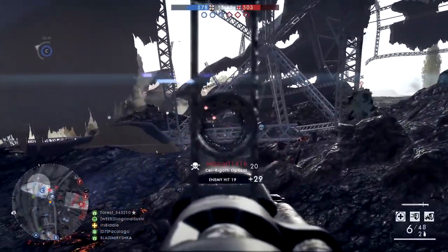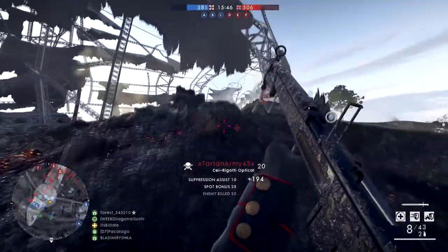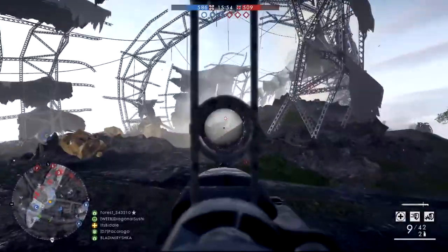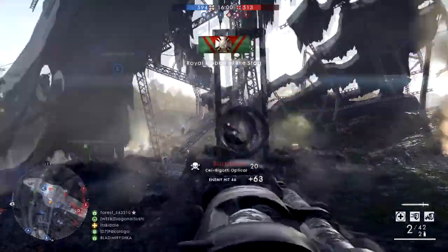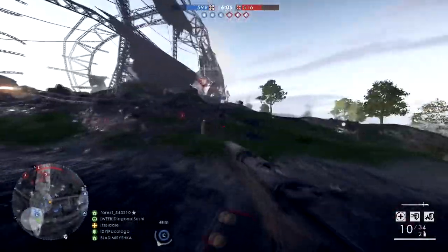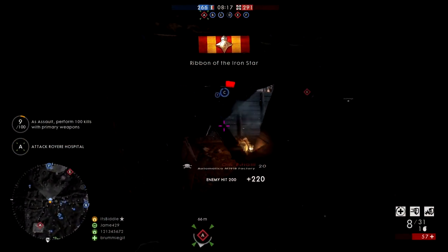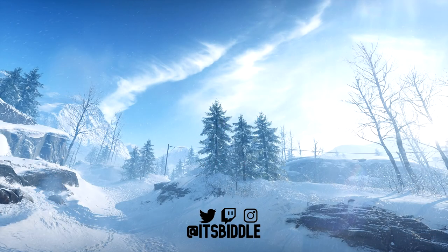Finally, spotting enemies by pressing Q on any class gets you spot assists. Those are the three main other ways to get XP. I hope this video helped you level up quickly and unlock the weapons you want. If it did, drop a like and leave a comment if you have other ways to rank up fast or feedback on how I can improve. If you want more content like this for Battlefield 1, 5, previous titles, or even 2042, make sure to subscribe. Have a good one.